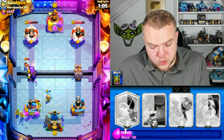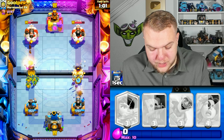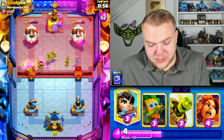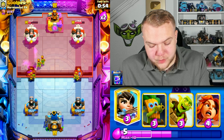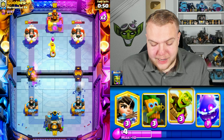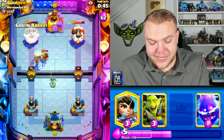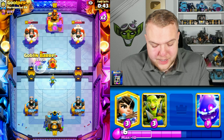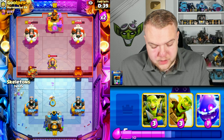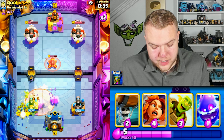Dart goblin, electro spirit, goblin gang, skeletons off to the side — his own skeletons come out. This is scary because we have no spell at all — small or big. He played that very well, but we end up kiting with the wall breakers. That kite was so clutch — honestly those evil skeletons without a response would just take the tower. They're insanely strong in some situations.